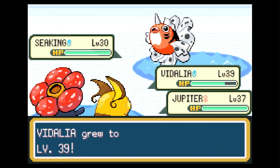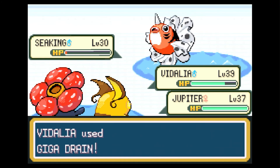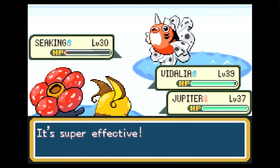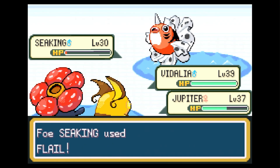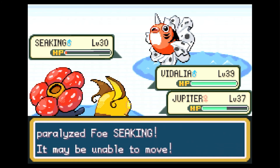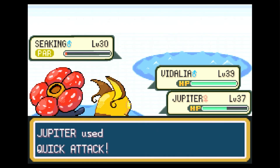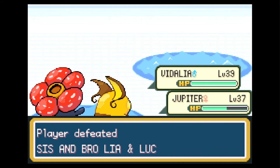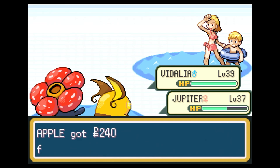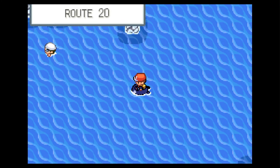There goes Vidalia to level 39 — almost to level 40 already. Jupiter does not level up yet, but off of the Seaking I think we might see a level up from Jupiter. Jupiter is right on the cusp. Seaking is going to use Flail to hit Jupiter — which does a lot. So we're going to do Sleep Powder and then Quick Attack because Quick Attack is going to be enough. Sleep Powder was just a meme. Not a level up for Jupiter. Pokemon is Pokemon.